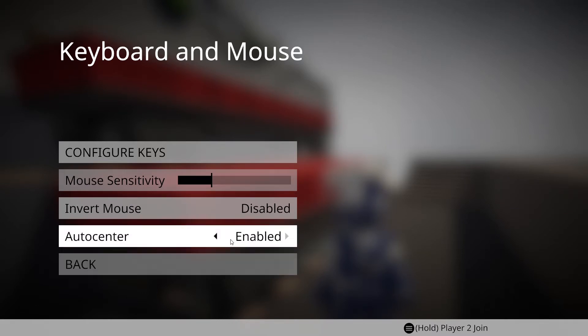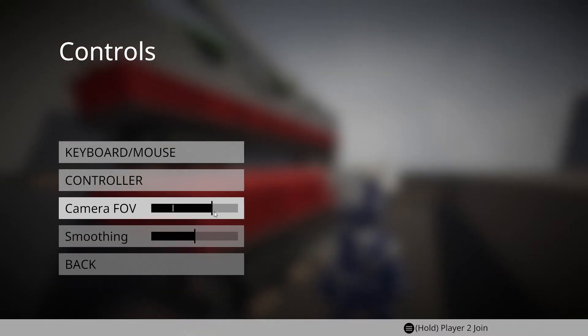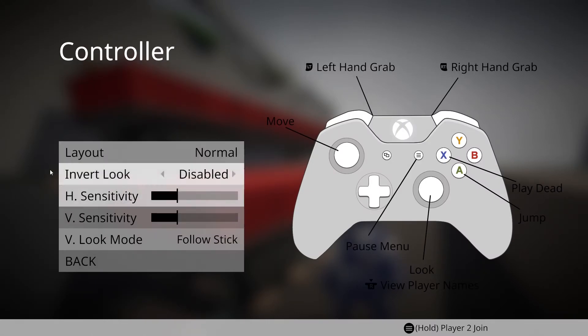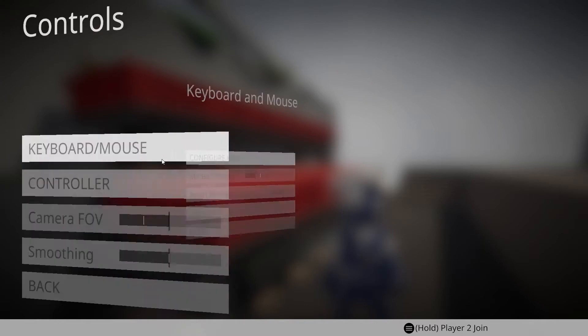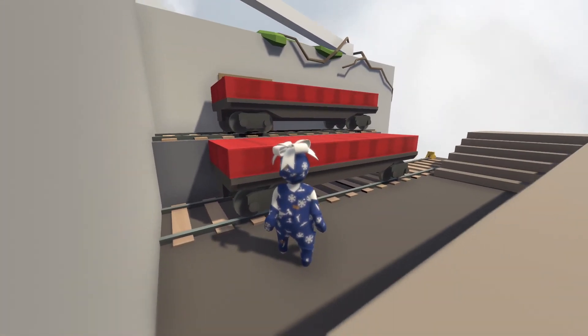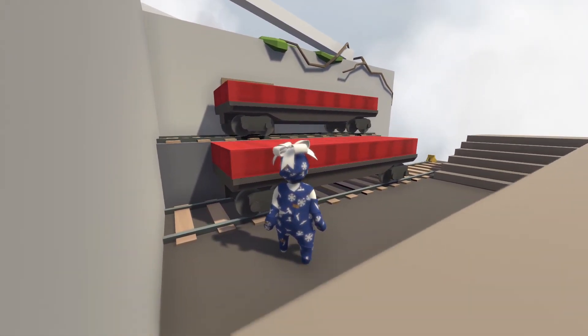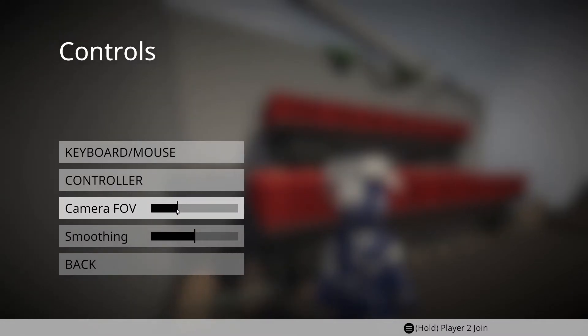I don't see anything there. Auto center — let's enable that and see what it does. Configure keys — oh, mouse sensitivity, let's lower it a little bit. Maybe that'll help. Oh, controller! I can plug in my controller — that would make this so much easier. Maybe I'll think about that next time because this whole keyboard thing ain't working. I don't like whatever I did — now I feel weird. Let's go back.